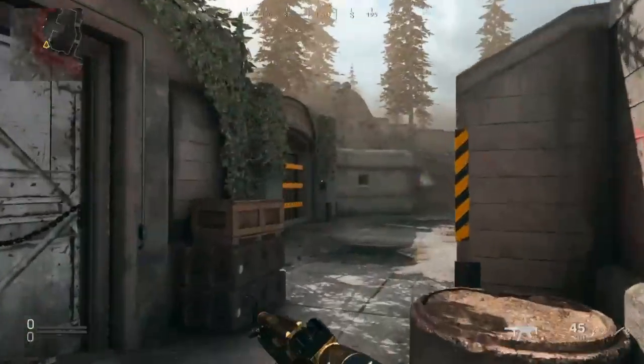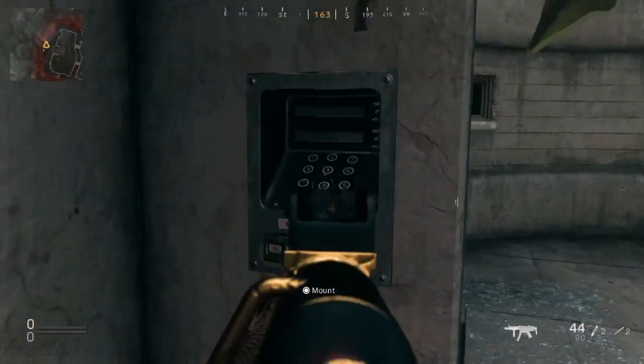That's all the number locations. Then you want to put it in this padlock — just type the numbers in however.